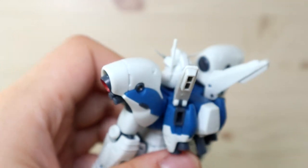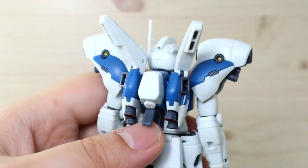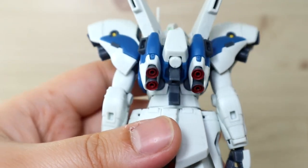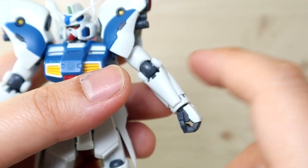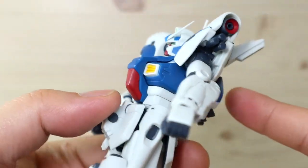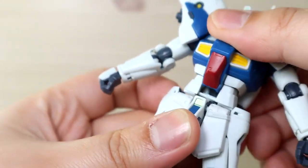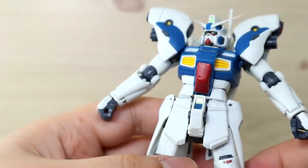Looking at the backpack again, the smaller thruster parts can move up, down, left, and right. For the fuel canisters or binders, there is no joint, so do not try to move them side to side once plugged in. There are four thrusters that can all move independently, so you can attach thruster effect parts to all of them. The body can rotate 360 degrees, and we get a very nice ab crunch — you can extend it forward quite a bit, though it looks a bit ridiculous.